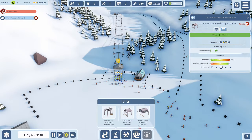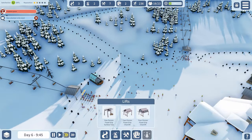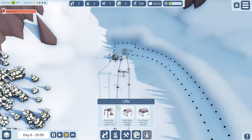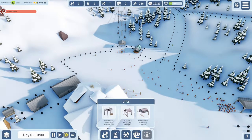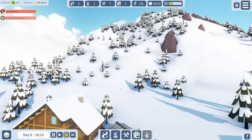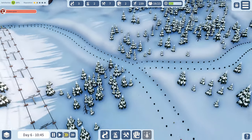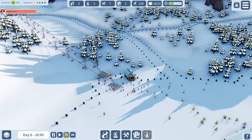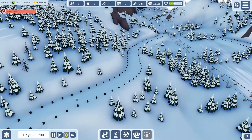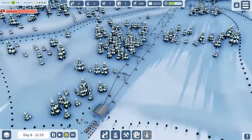I should turn on the gear reducer on this lift too to make it a little bit faster. We'll get there people, we're working on it. I almost want to tear this lift down to see if I can get up higher - but I'll wait until gondolas are researched. Problems with the queue at both lifts!